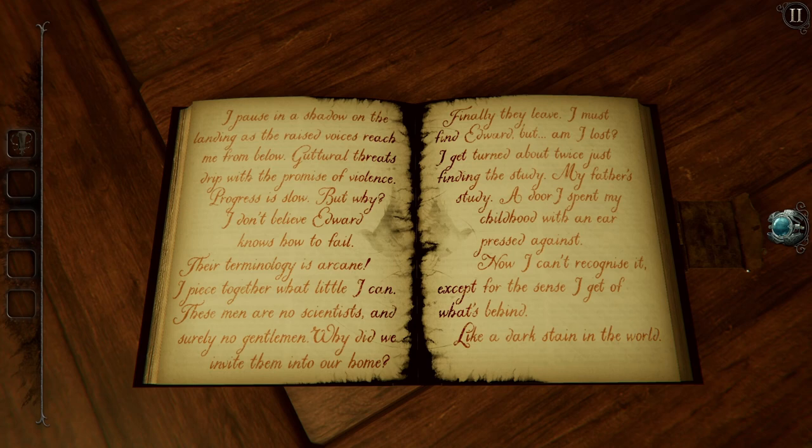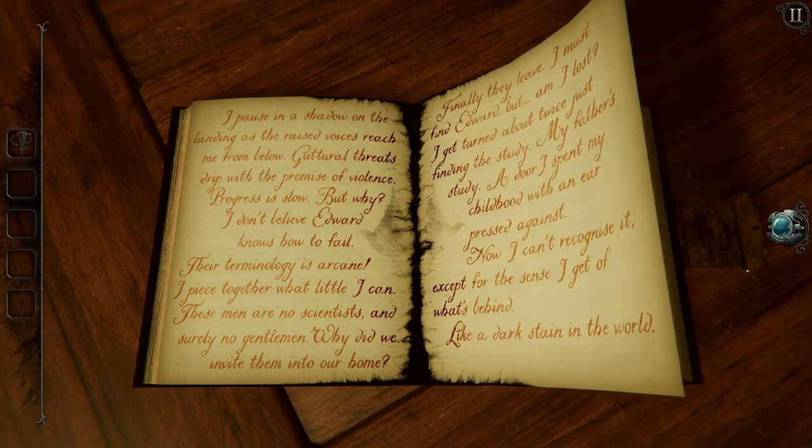Why did we invite them into our home? Finally they leave. I must find Edward. Am I lost? I could turn about twice just finding the study — my father's study. A door I spent my childhood with an ear pressed against. Now I can recognize it, except for the sense I get of what's behind. Like a dark stain in the world.